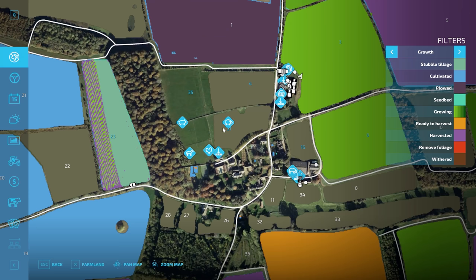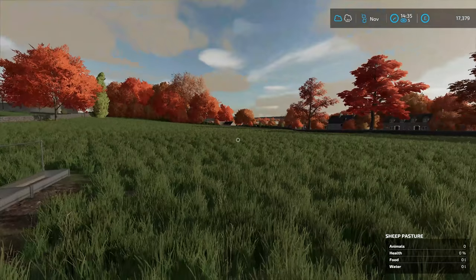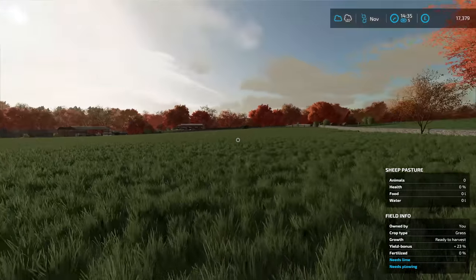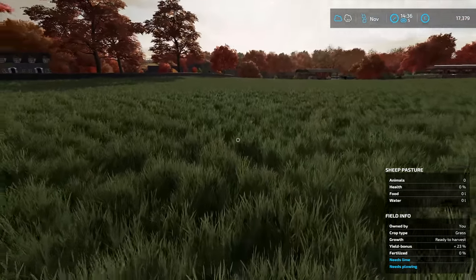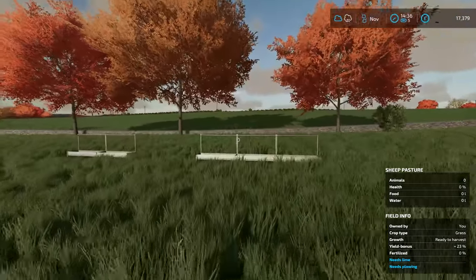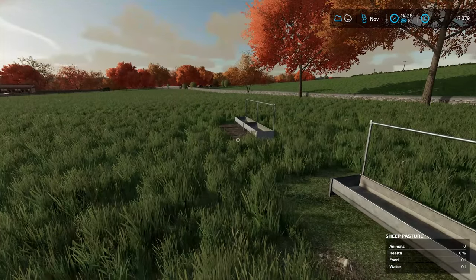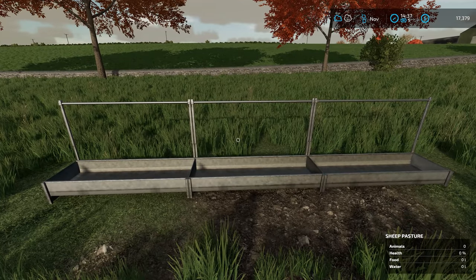I think the best thing to do is to go over to the sheep pasture, field number 31. Just teleport over to it to begin with. You can see it's a big area, and this grass is just going to go to waste over the wintertime. So it is best if I cut it, row it up and bale it, and then we can feed it to the sheep over the winter.